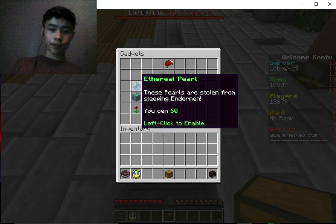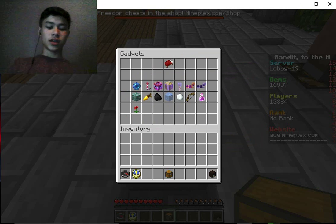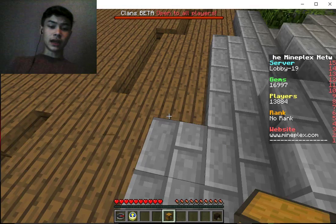My favorite of this is gadgets — it's the melon. You have aether pearls, fireworks, TNT, all that good stuff in there. You can win that stuff pretty much when you play games.